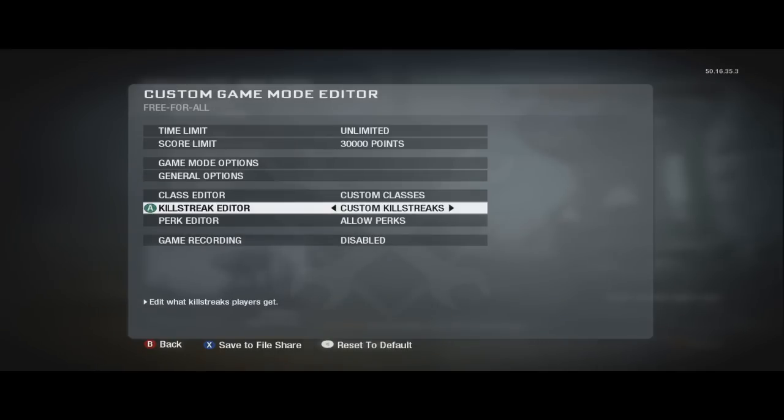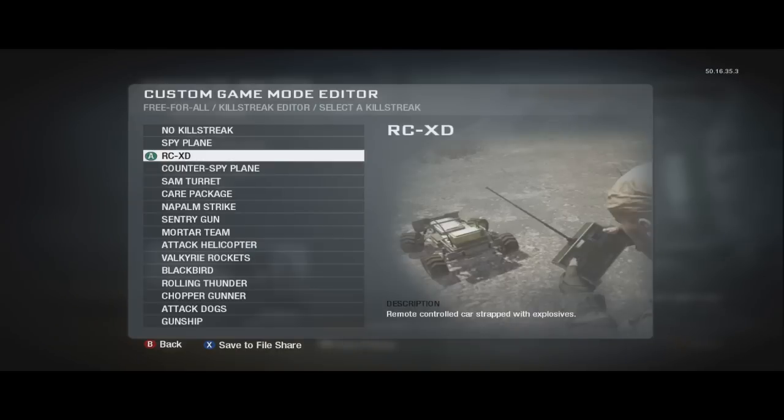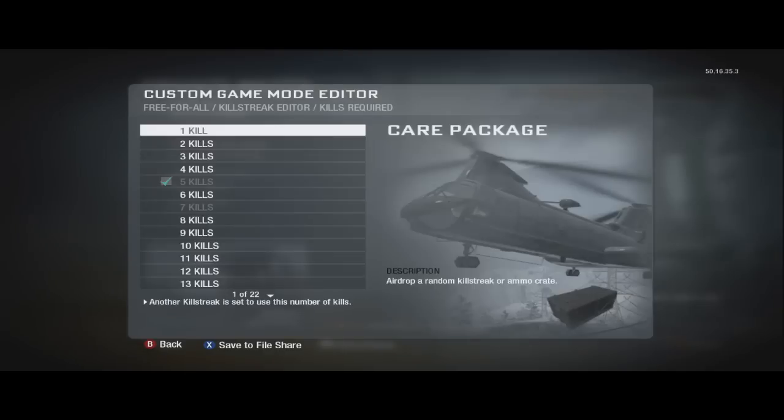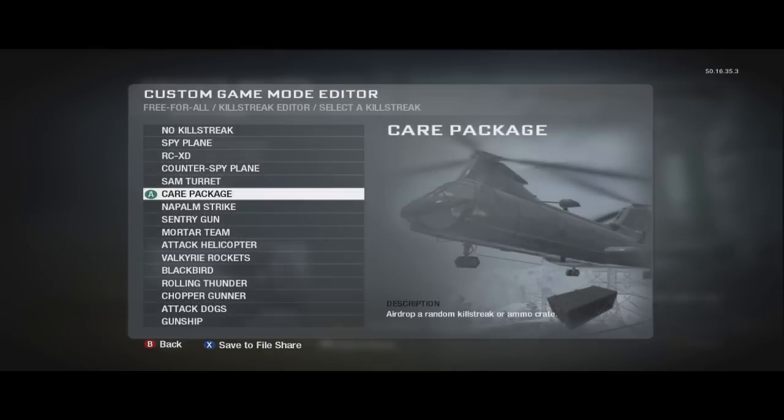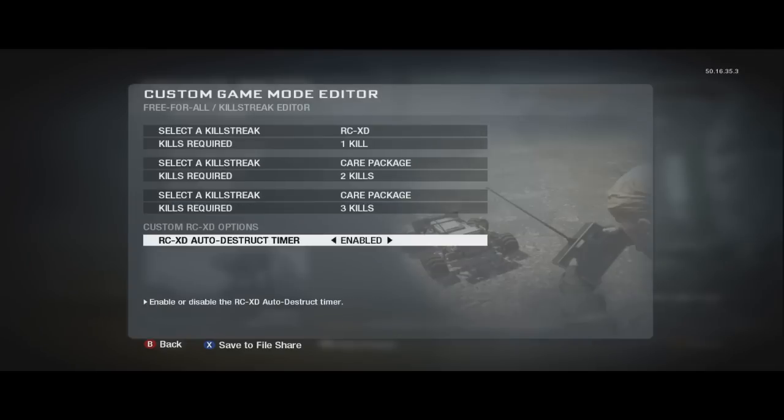You don't need them, but it helps out a lot. Make sure you put custom killstreaks on and use RC XD as the first kill, and care packages as the second and third kill. Care packages can be used as stepping stones to get to other parts of the outside of the map.